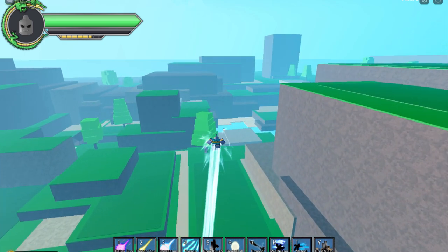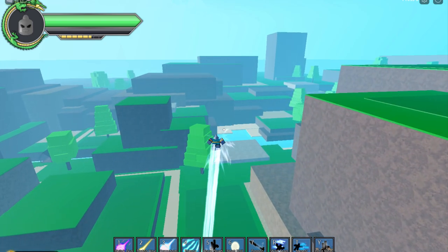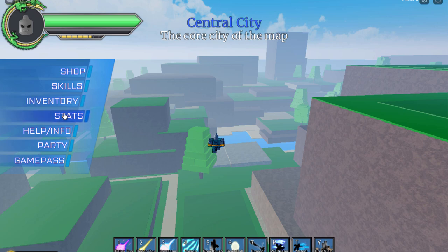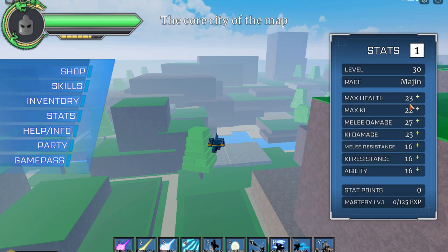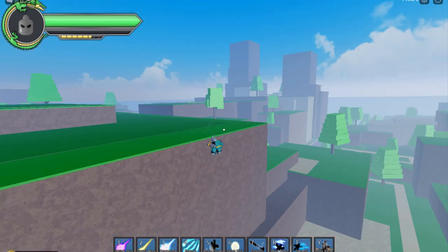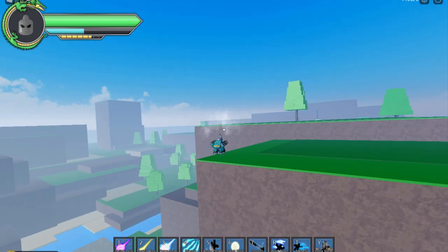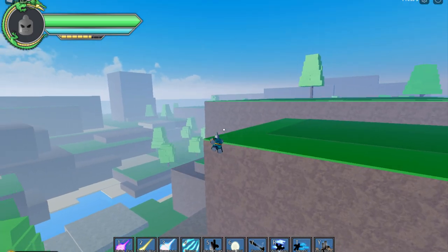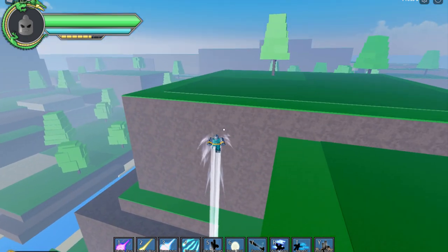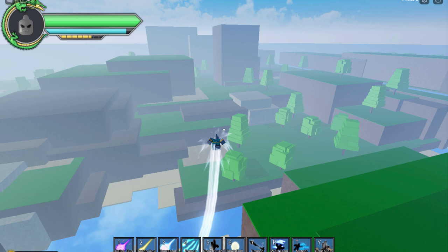Max Health is not increased when you enter a form — forms do not directly increase your health pool. That's why I told you to focus mostly on health, because your modes don't give you health. You need to put in more health manually because even with resistance, if you don't have a lot of health, you get killed easily.